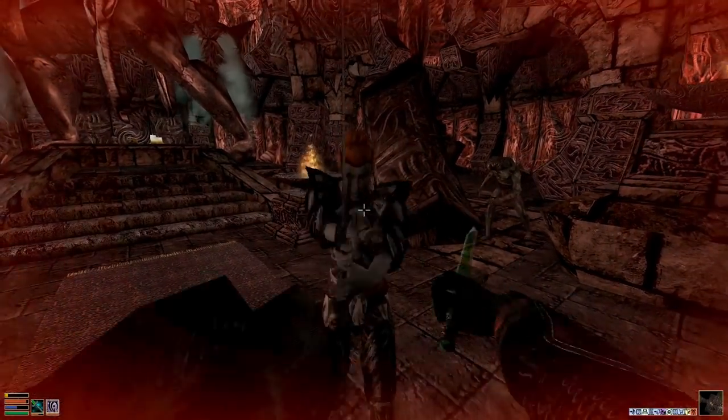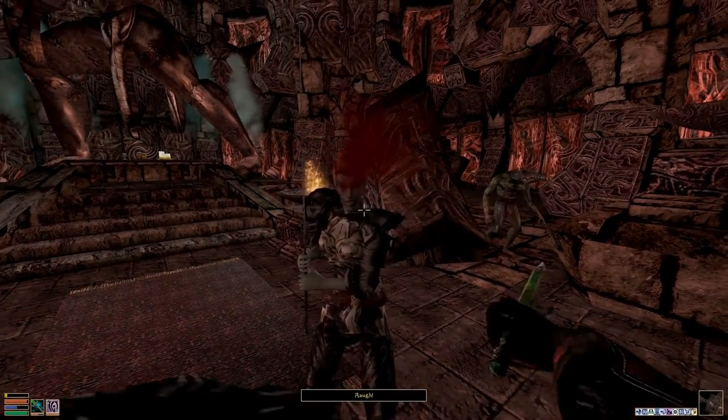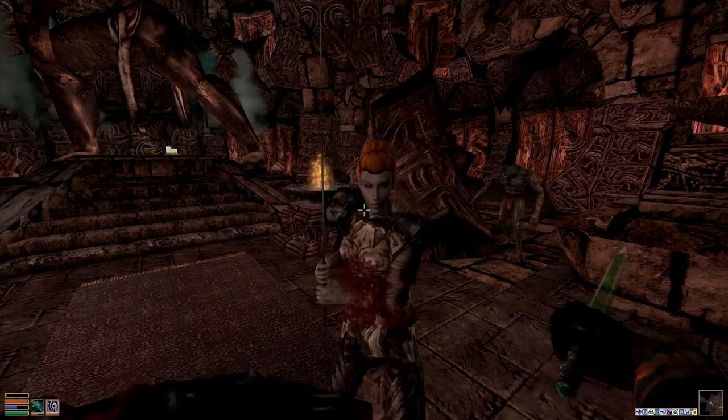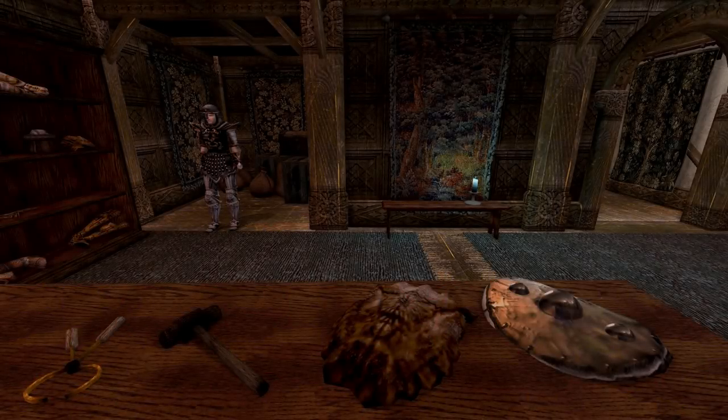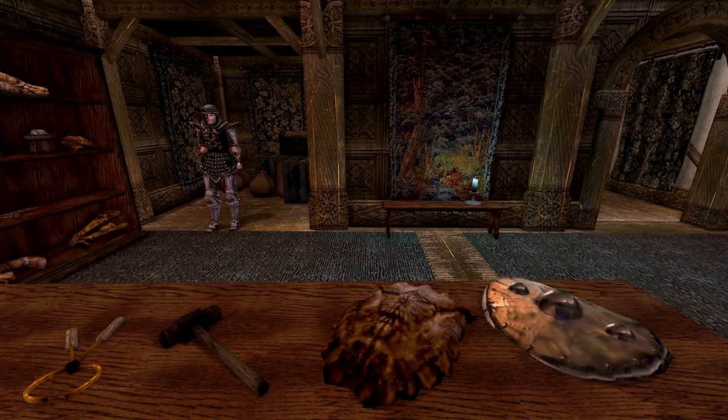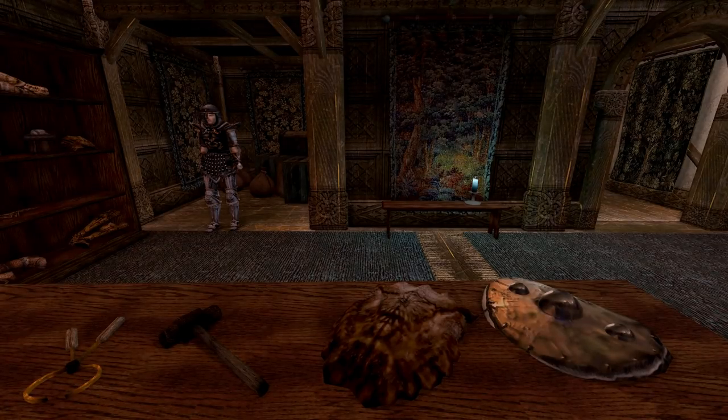Obviously, if your character uses just the unarmored skill, then a lot of this will be irrelevant to you. In combat, when you're struck by a physical attack, one of your armor slots will take condition damage. Which armor slot is damaged is up to chance each time you're struck. However, certain slots have higher and lower chances of being affected. These odds are on screen now.